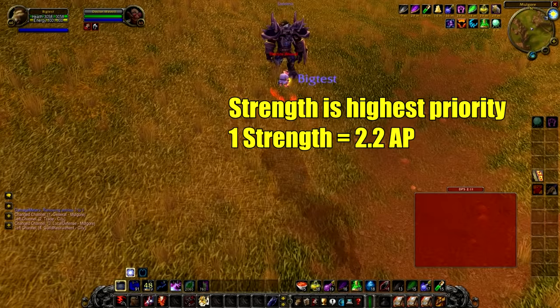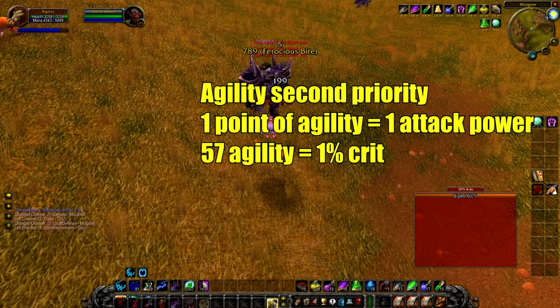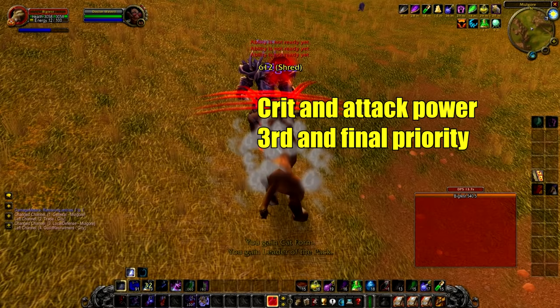For stat priority: strength is your most important stat — for every one point of strength you get 2.2 attack power, which is the biggest damage increase you can get. The second most important stat is agility — every one point of agility gives one attack power, and every 57 points of agility gives one percent crit. After that, focus on crit and attack power. Nothing else is important for feral druid PvE DPS.